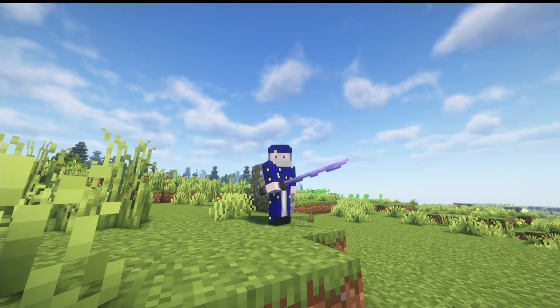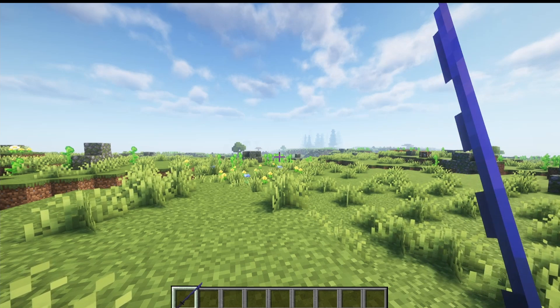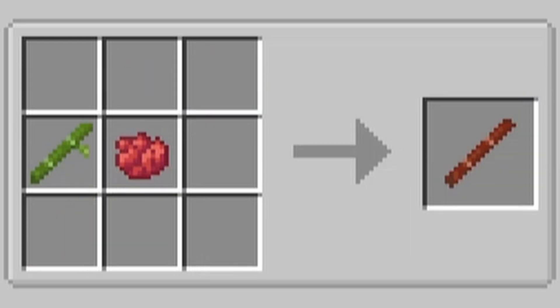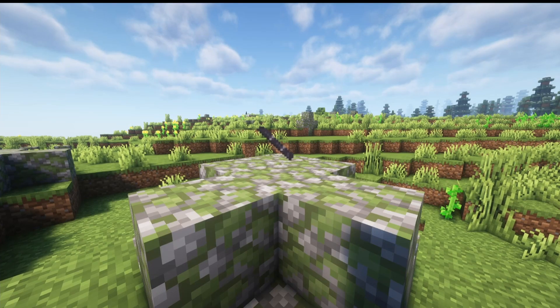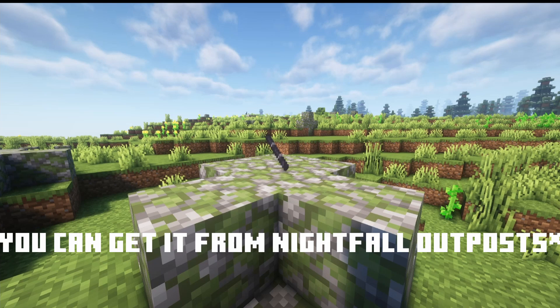Our next weapon is the Katana — a simple weapon that does 5.5 attack damage and attacks a little bit faster than a regular sword. You craft it using two silver ingots, four iron nuggets, and one piece of red bamboo. Red bamboo is made by combining a piece of bamboo with red dye. You can also use black bamboo, but there's no recipe for it yet, so as of now you can only use the red bamboo.